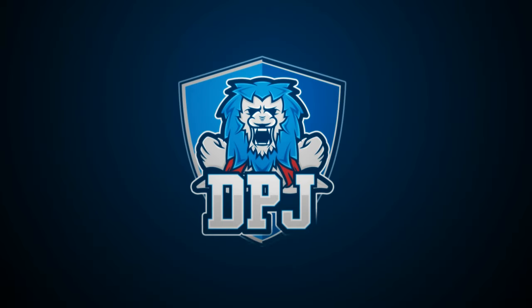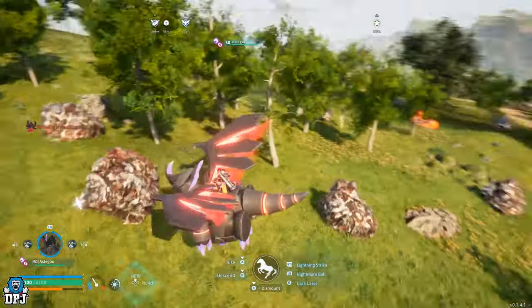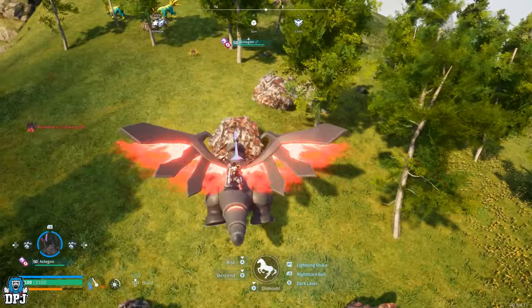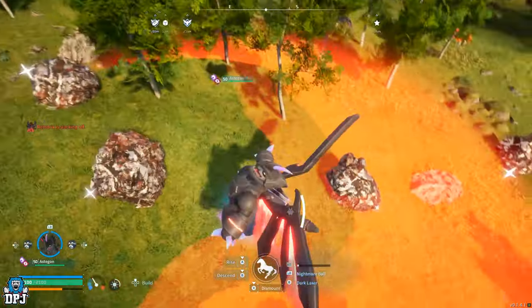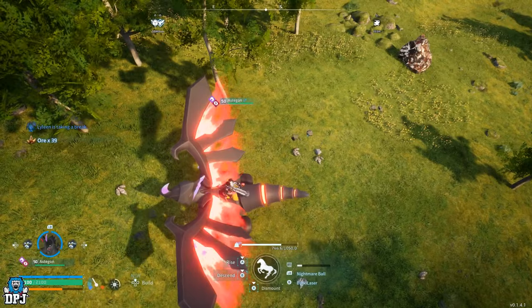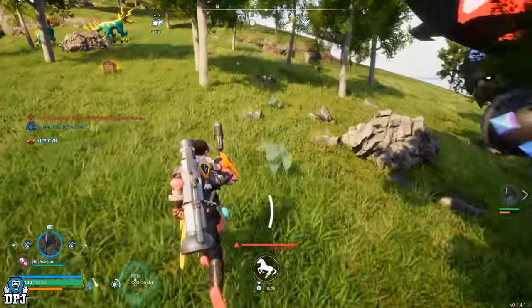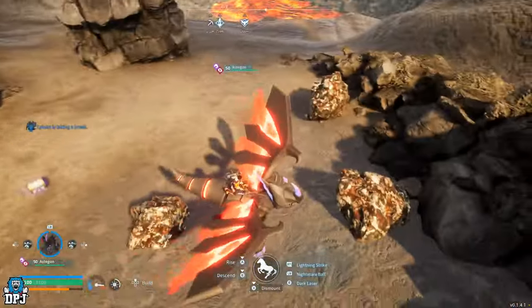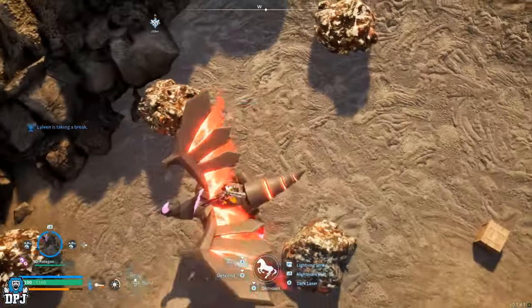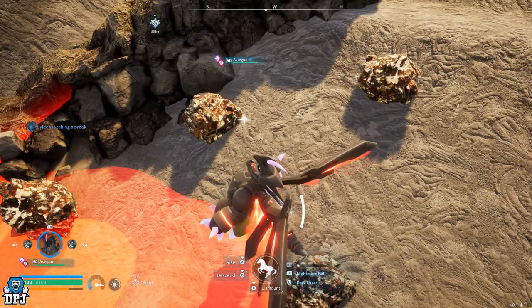I previously made a video about two weeks back on an amazing Palworld Astigon build specifically for farming ore to create metal. In this video I bring you the ultimate breeding and building guide for this pal. The absolute best way to farm ore in Palworld is this way — one pal does all the work by itself, taking out all nodes within a certain area within a single strike.